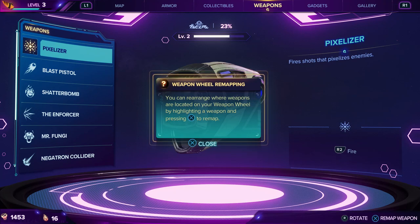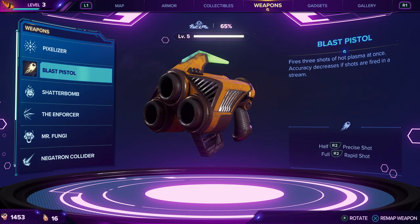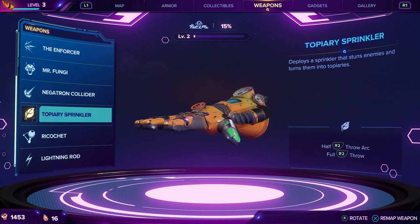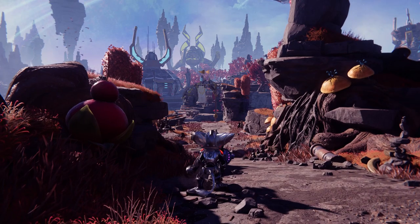One thing I want to do is remap the weapon wheel. You can rearrange where weapons are located on your weapon wheel by highlighting a weapon and pressing X to remap. For right now, the blast pistol — I want to put that on the second slot since it's something I'm not going to focus too much on.